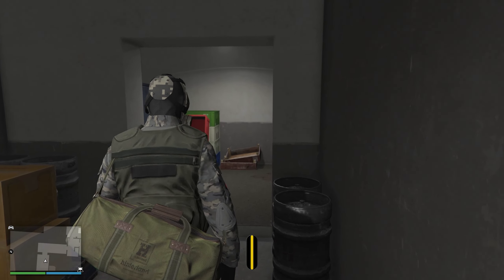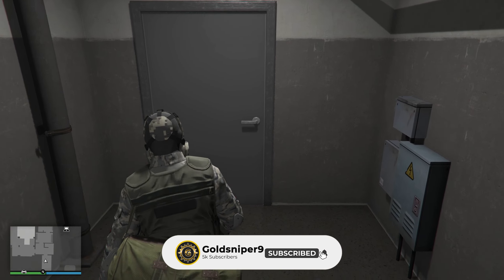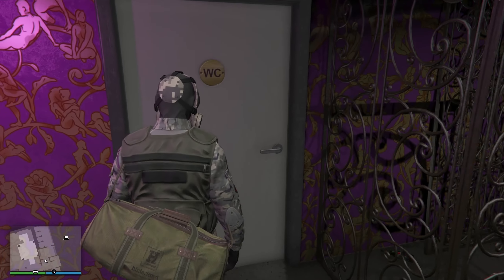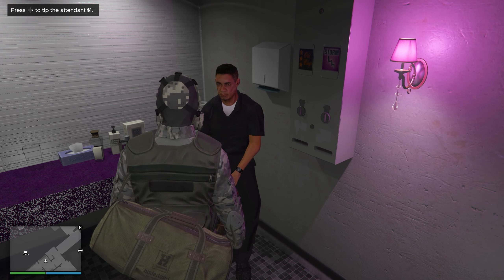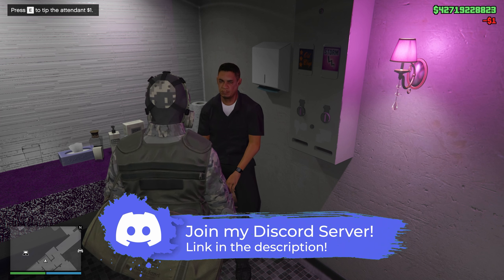All you're going to need is about a thousand dollars. In order to kick this off, you're going to need a nightclub — that's it, just a simple nightclub. Make your way over to the restroom. Yes, you did hear that correctly — we're going to be diving into the world of fashion from an unlikely starting point. Once you get into the bathroom, interact with the attendant to start the process.